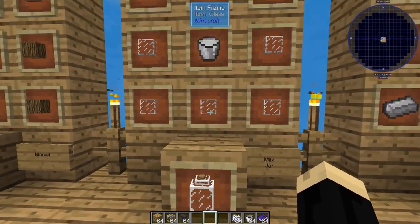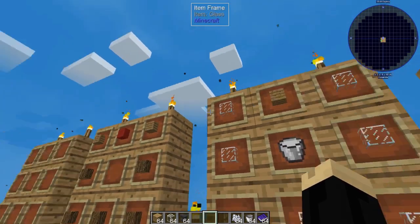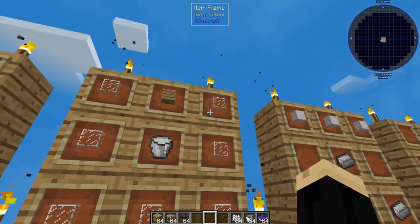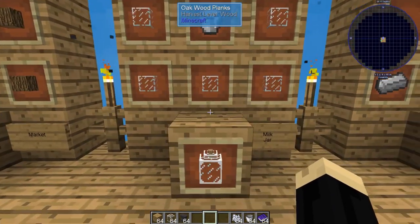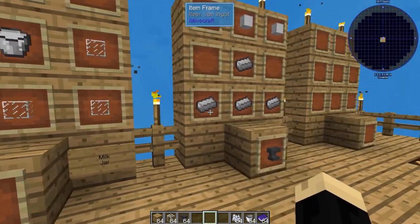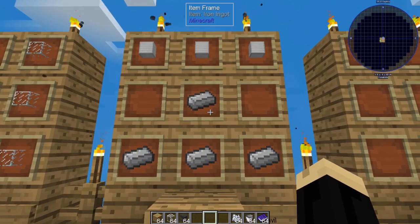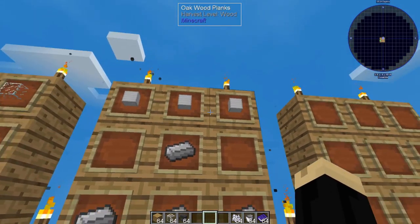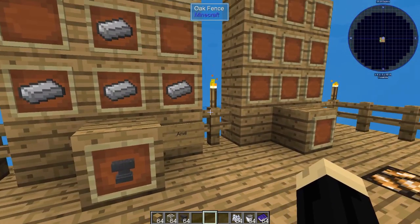Next, we're going to need a milk jar. A milk jar is a wood plank, seven pieces of glass, and a bucket of milk. Pretty easy — we just need one of those. And lastly, we're going to need an anvil, which is four iron ingots and three iron blocks. That's going to give you your anvil, and you only need one of those as well.